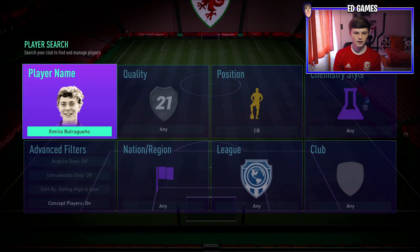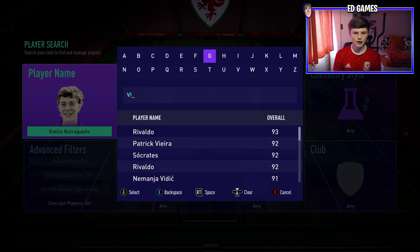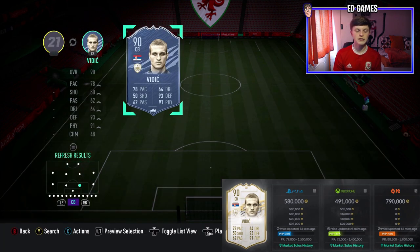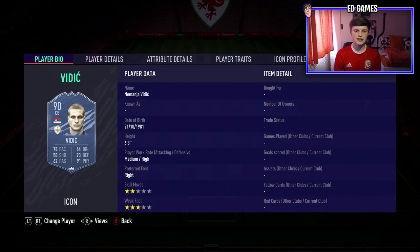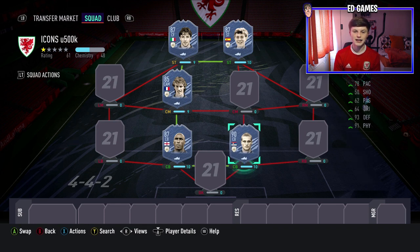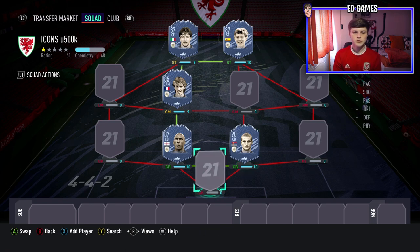Wrapping up the video is Nemanja Vidić — his prime version, saved till last as the only prime in the list. He's the most expensive at around 490k. Six foot three, absolute tank, medium/high work rates, perfect for center back. Two star skill moves doesn't matter, three star weak foot is fine. The pace is a little low but he more than makes up for it with defending and physicality. With a chem style they're near the best defending and physical stats in the game. He just sticks out a leg and it's game over — one you have to put into your team.